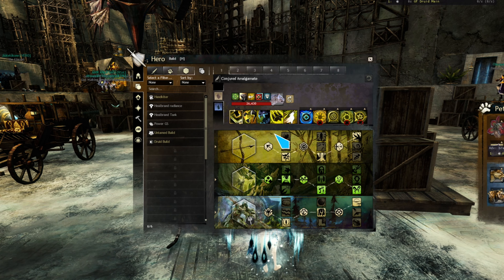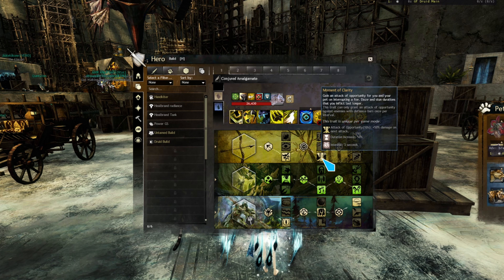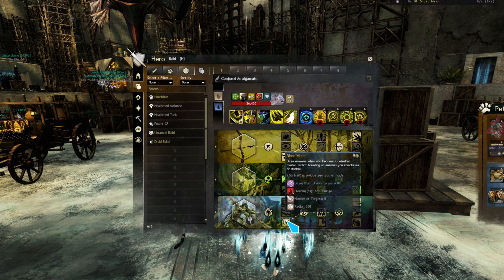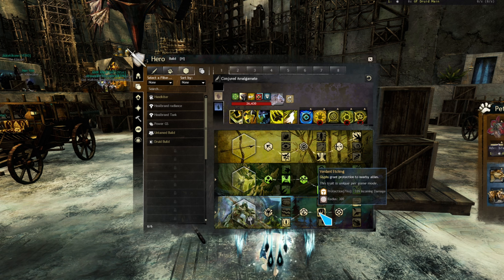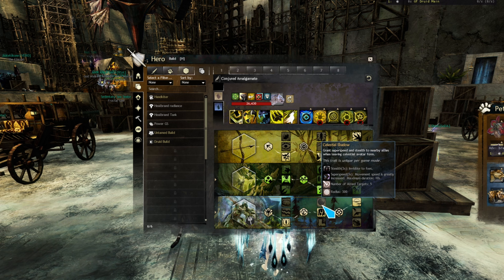For this fight I'm running a pretty standard setup: Clarion Bond for faster boon ramp up, Moment of Clarity for CC on shields, Windborn Nodes for regen on Warhorn, Blood Moon for more CC on shields, and Verdant Etching for protection. You might be tempted to replace it with Celestial Shadow for super speed for collecting, but your DPS players might hate you if you stealth them with it, so you probably shouldn't take it.